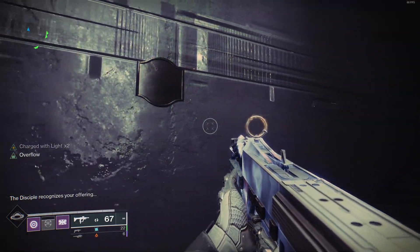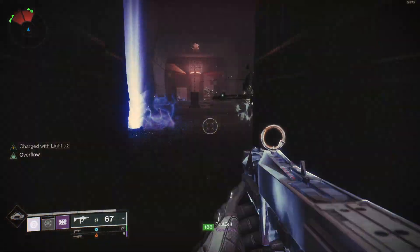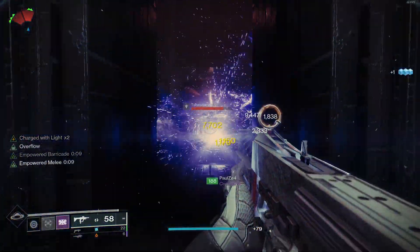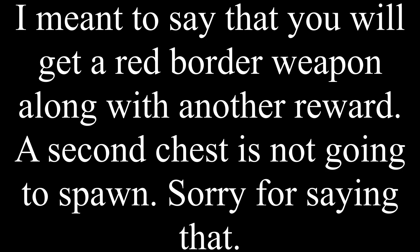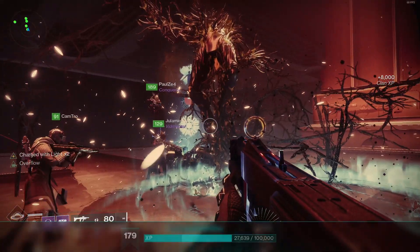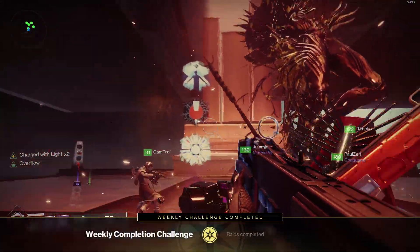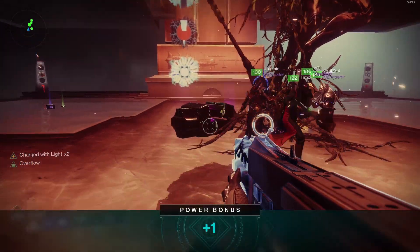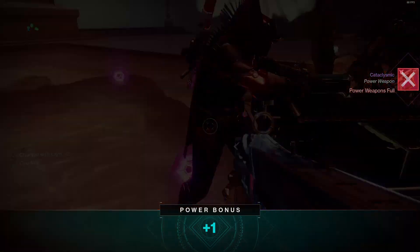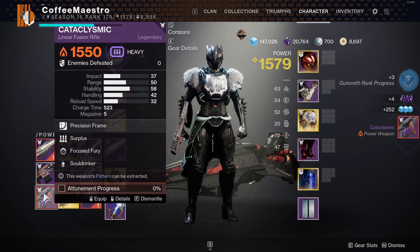This Disciple recognizes your offering. So after Roke is defeated, a secret chest — a second chest — is going to spawn. That's going to give you a red border weapon. When Roke is defeated, you'll see the three symbols at the end, the same ones you saw at the beginning. And when you go get your loot, it's going to be a red border weapon.